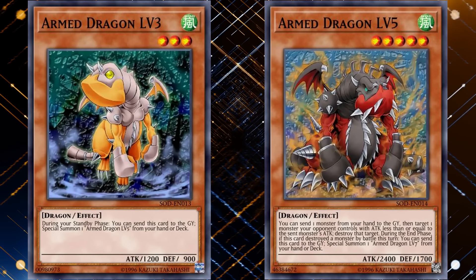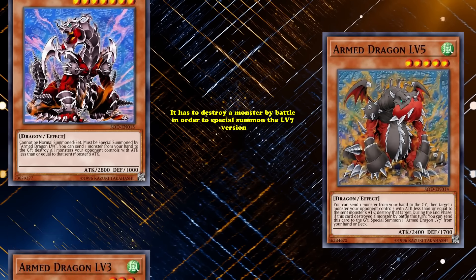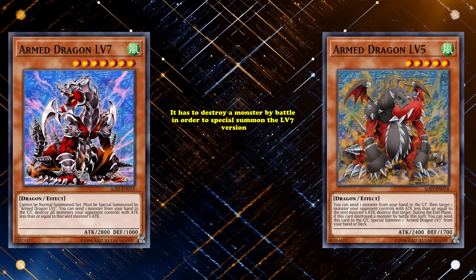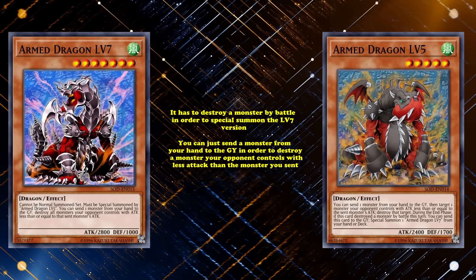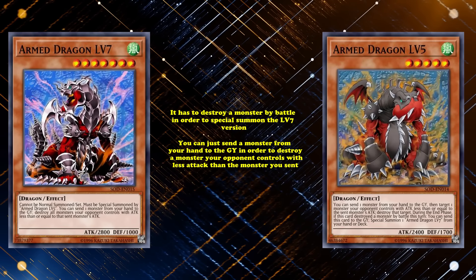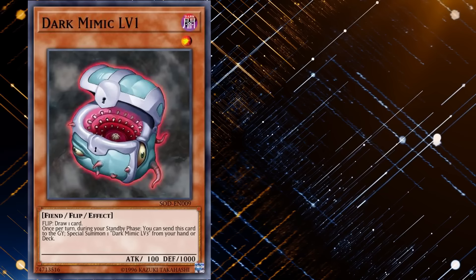Arm Dragon Level 3 simply has to exist during the standby phase to bring out Arm Dragon Level 5, whose level up condition is different — requiring you to destroy a monster by battle to special summon the level 7 version, which is unique since most other level monsters share the same conditions for each level up. Arm Dragon Level 5 has a decent effect where you can send a monster from your hand to the graveyard to destroy an opponent's monster with less attack. And Arm Dragon Level 7 just has a slightly worse Lightning Vortex-like effect and isn't really worth going into.